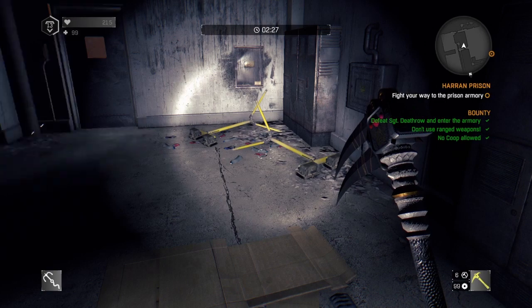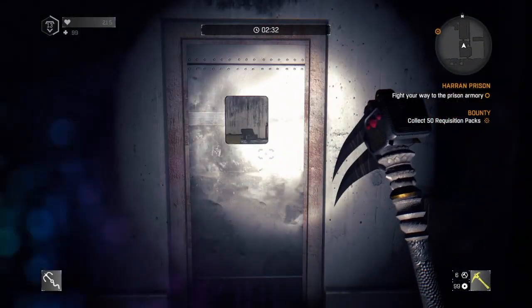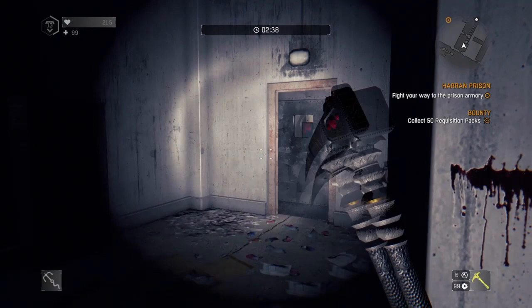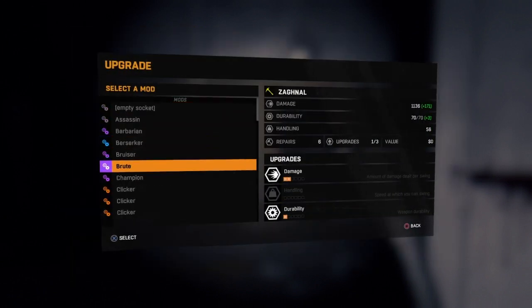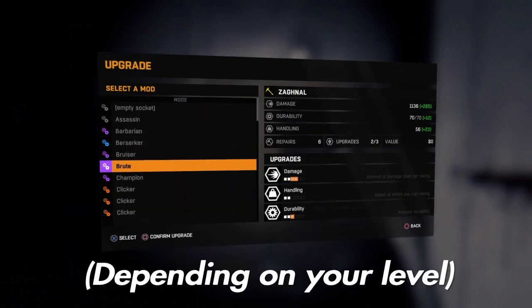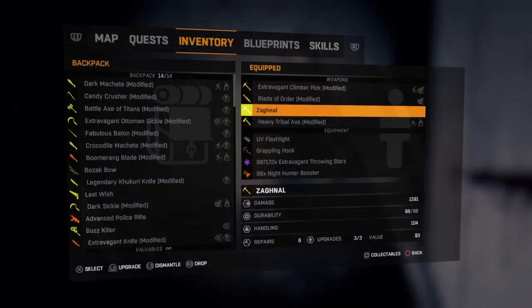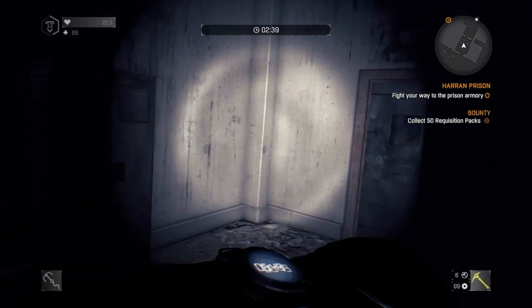Unfortunately you can't put any elemental upgrades on the weapon — you can put king mods and clicker mods on it, but you can't put electrocuting mods or fire mods on it. As you can see I'm putting on the clicker mods and it does pretty decent damage. The thing with this weapon is that each time you go on a kill streak on a zombie horde or anyone, it'll actually double the damage — so if it's at 2500 it'll do 5000 damage on a kill streak.